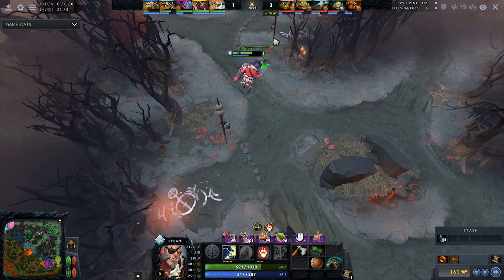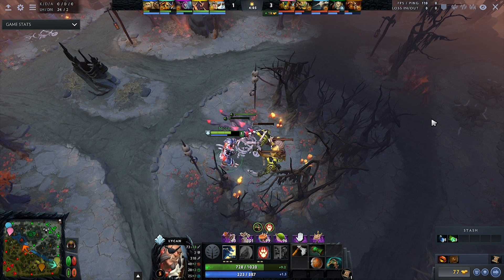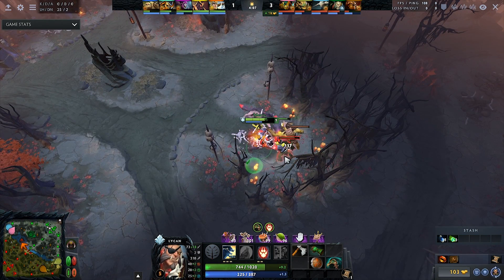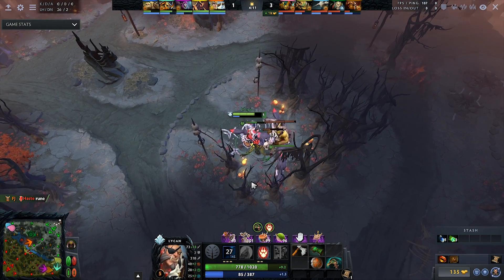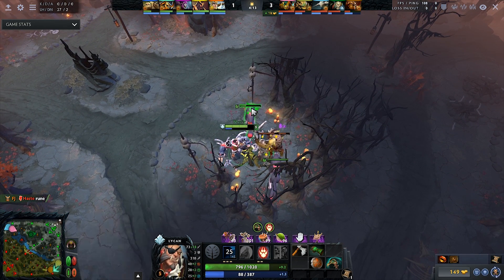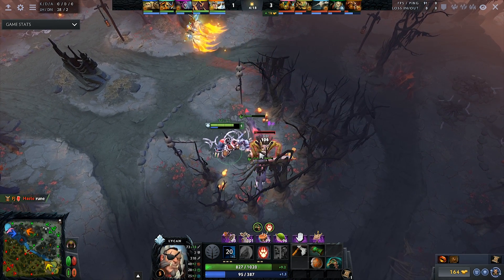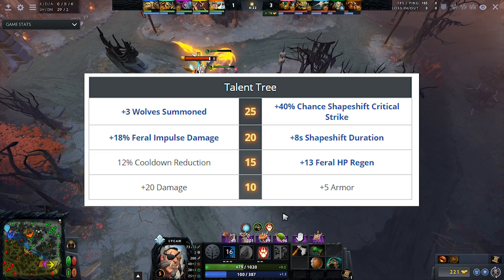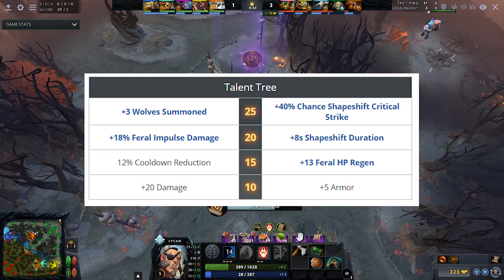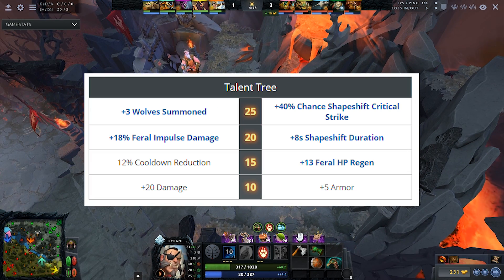For skills and talents, you always want to max your Wolves and also your E for more aura damage. If you want, in the early game you can get one level of your W so you can have more attack speed, armor and some health regen. For talents, at level 10 I always choose 20 damage if the enemy doesn't have that many right-clickers. But if they have PA or something like that, I would go for armor.